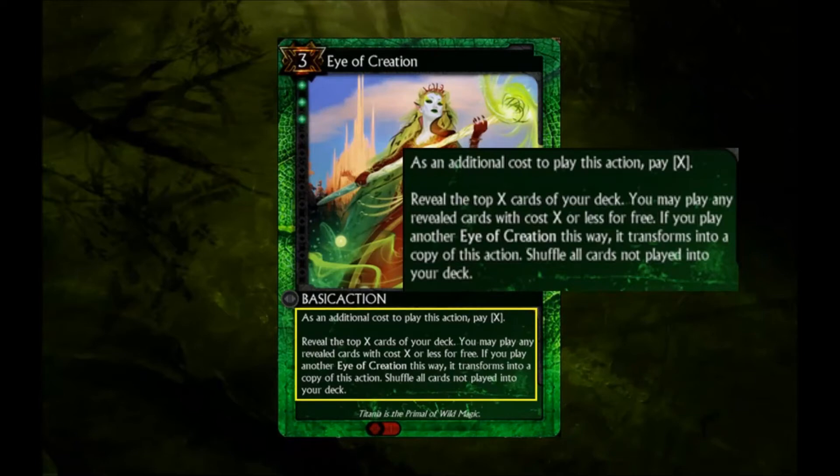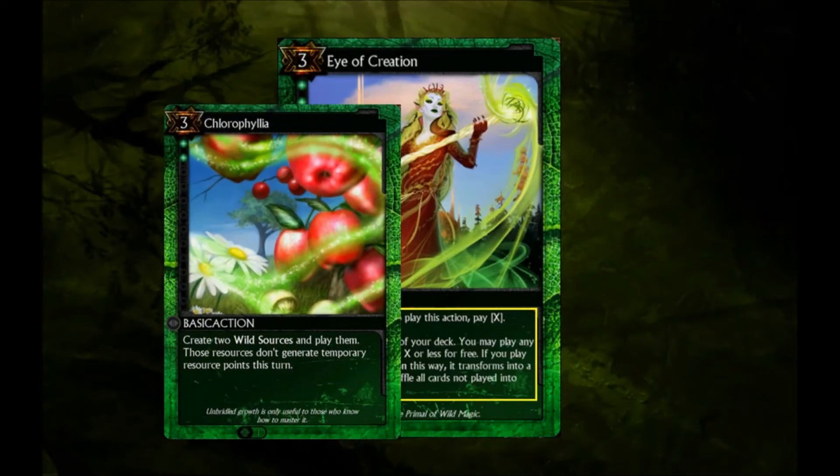The 3 wild threshold won't really hurt Eye of Creation, as in Constructive PvP you'll be holding off on playing it until you have enough resources to pump it up. By this time, hitting the 3 should be easy. In addition, as wild has access to other resource ramps like Chlorophilia, getting to the optimal variable cost value can be much faster.